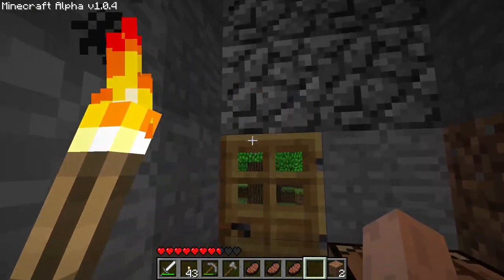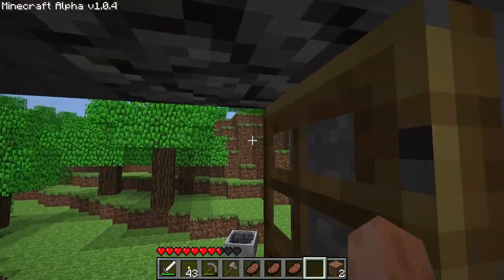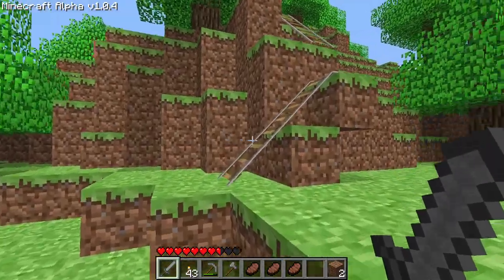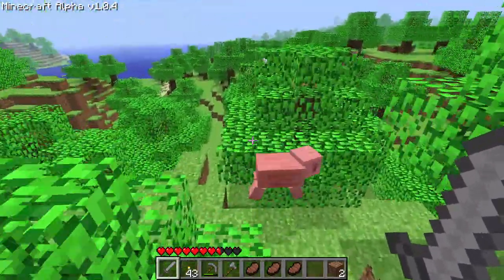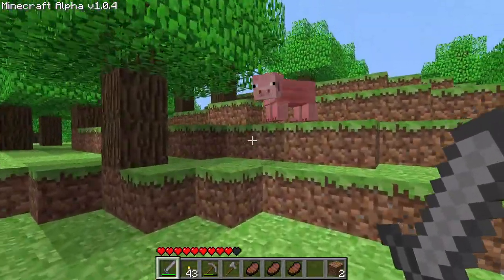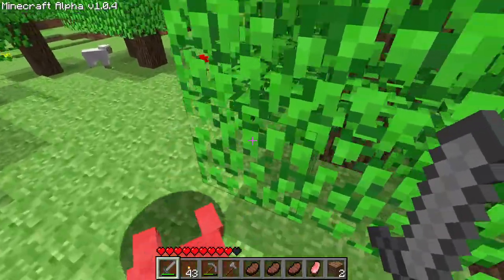I grabbed some items — coal, torches, sticks, wood, a bit of food for the adventure. I'll leave the minecart here. There's another pig, so more pigs are spawning which is great. I'll use the stone sword for pigs and the better sword for real threats. There are three pigs — I love pork. We can heal up; there are sheep too but they're useless to us right now.